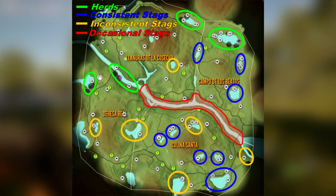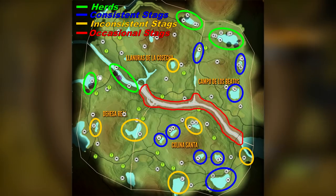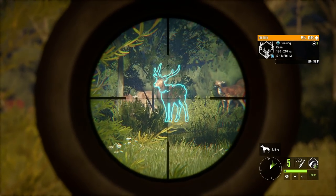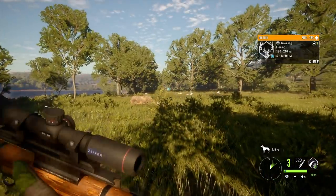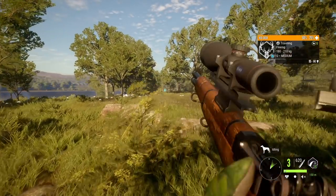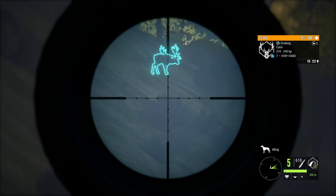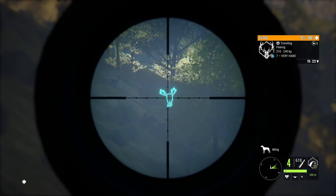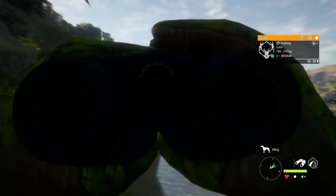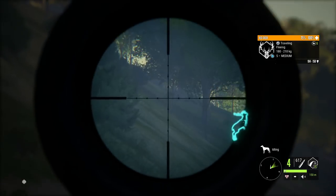Now to where things get tricky: inconsistent stag areas highlighted in yellow. These lakes maybe have a stag or two show up every three or four runs. I try to check them at the end of my hunts if I have time, and usually there isn't enough time to check each one. I may be able to check two of them on one hunt, three the next, and so on, cycling through all of them. I would say it's the consistent and inconsistent stag lakes that would differ the most from map to map. If one of these areas is spawning stags each run, make that a priority, and if a consistent lake is lacking, push it towards the end.